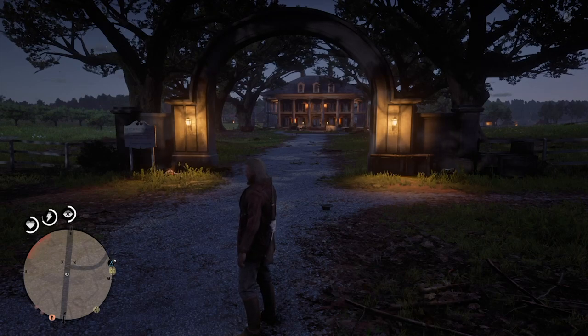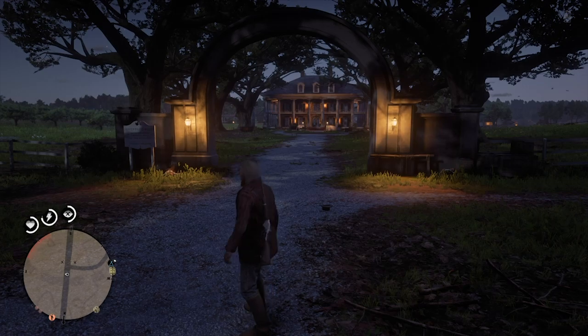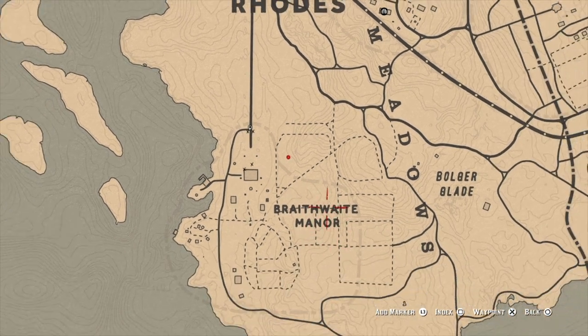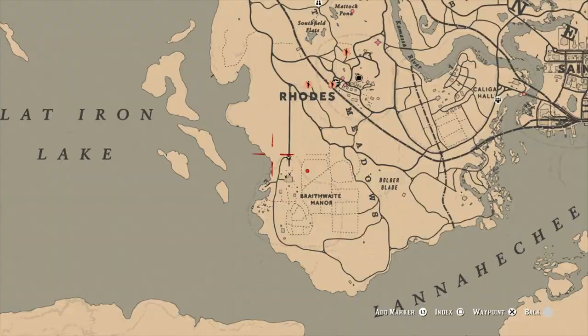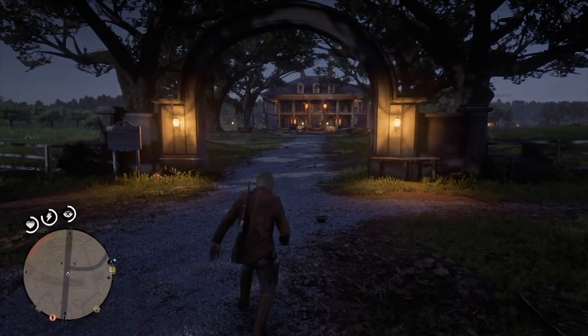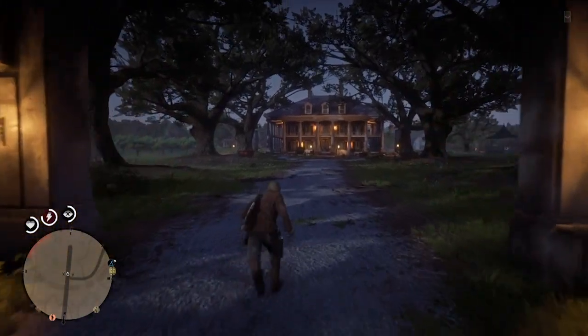Today I'll be going over a Red Dead Redemption 2 XP online glitch. This one is similar to others where you continue to kill lawmen, but specifically you're going to go to Braithwaite Manor, which is right below Rhodes on the map, and you're basically just going to continue to kill the guards. There are a lot of different ways to do this.